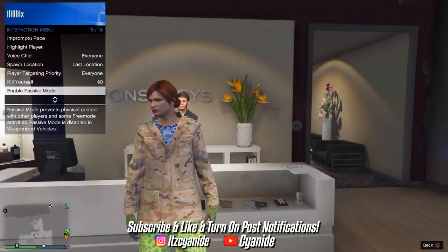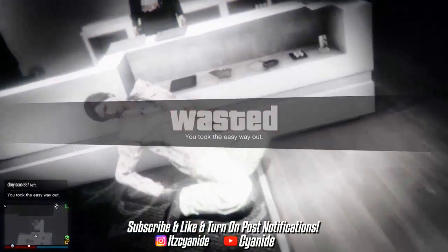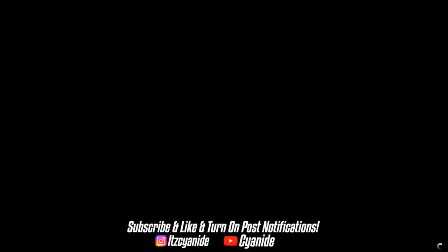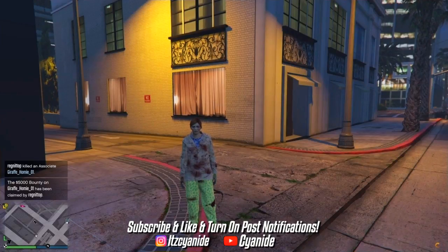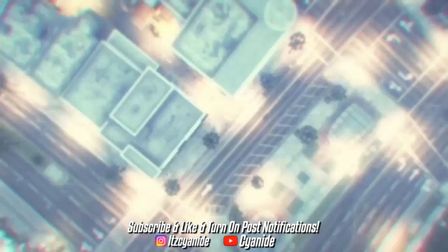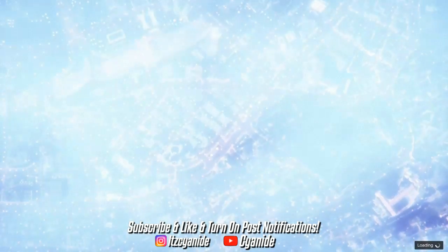Once you've confirmed all five outfits are saved, open up your interaction menu and take the easy way out as it will force the game to save. Once you're outside, open your interaction menu and switch outfits then switch back. You'll see a little loading circle in the bottom right corner. Once you see that, press options, go to online, and go to creator — you're going to have to make a land race. I won't be showing you how to do that since most people already know.